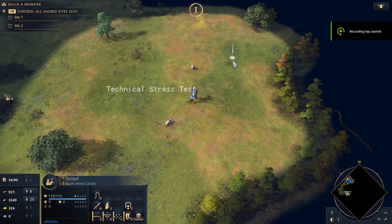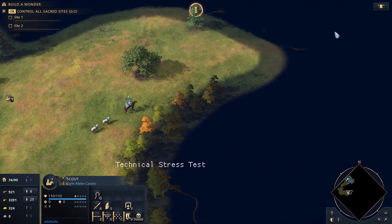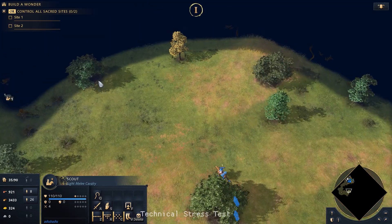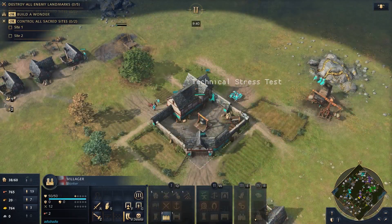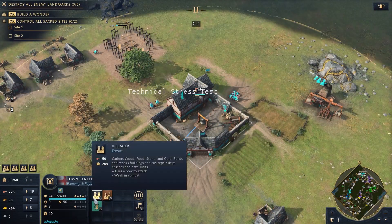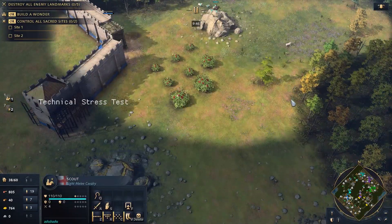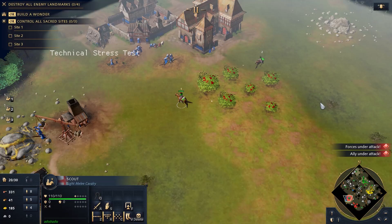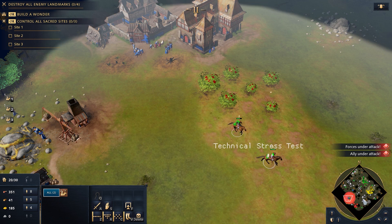Sheep are now herded to your scout and follow it across the map. They look funny galloping along at the same pace as a horse, but it means the sheep don't get stolen on their way back to base. Scouts also have a callout feature now where they scream out the presence of an enemy unit they come across, serving as an alert for you to micromanage the scout out of danger as well as a heads up on information regarding the enemy.